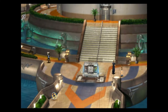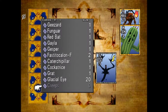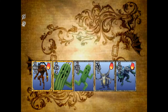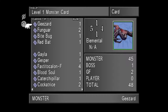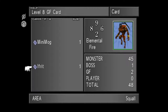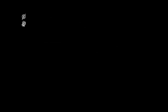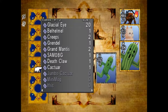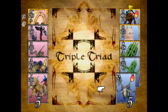Head back to Garden, where Quistis will congratulate you and leave you to do as you please — it's Triple Triad time. Head to the directory in the main hall and wait until you see a young boy wearing blue who runs from left to right; challenge him and play until you obtain the Mini Mog card, a level 8 GF card that's very useful. Then head to the back of the cafeteria and challenge the guy there — the card we want from him is Quistis's card, the first level 10 character card you can obtain. He also has Marlboros and Abyss Worms to collect.